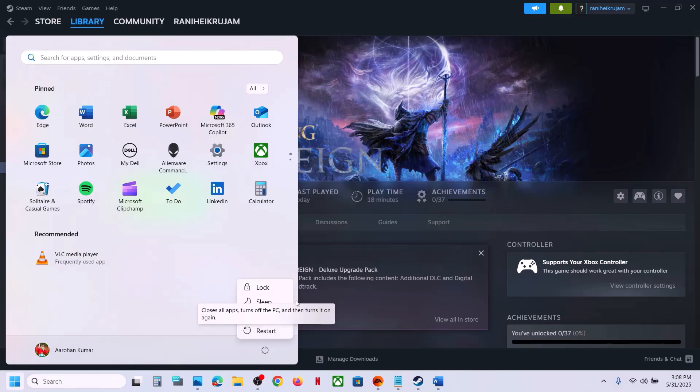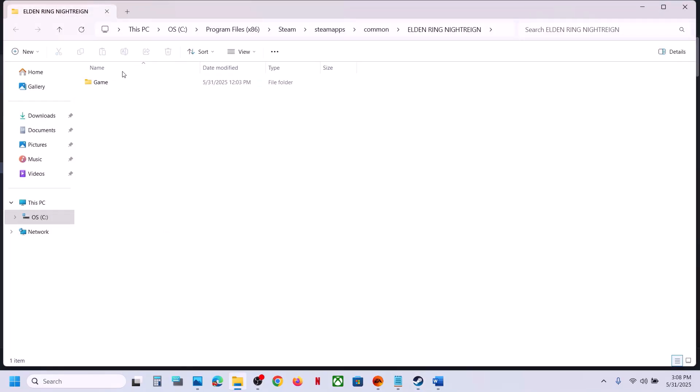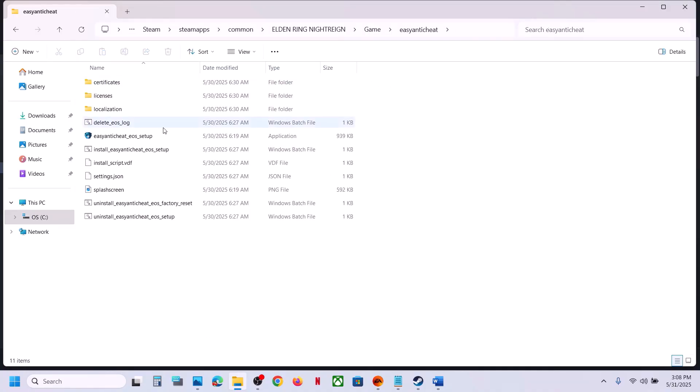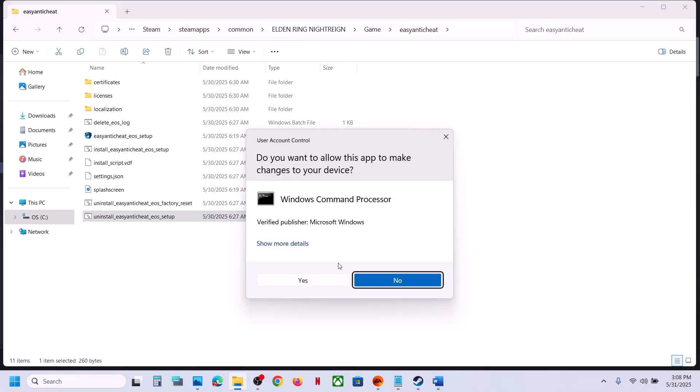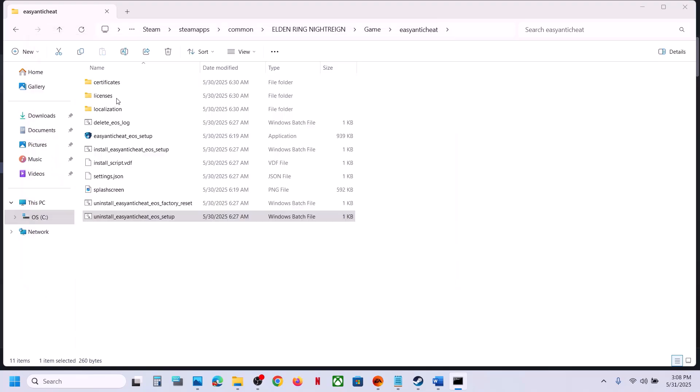The next step is to uninstall and reinstall Easy Anti-Cheat. Right-click on the game, select Manage, click on Browse Local Files — it will take you to the game installation folder. Open the game folder, open the Easy Anti-Cheat folder. You'll see an uninstall option — right-click, run as administrator, click Yes. Once uninstall is complete, even if you receive any error message just ignore it and press any key.